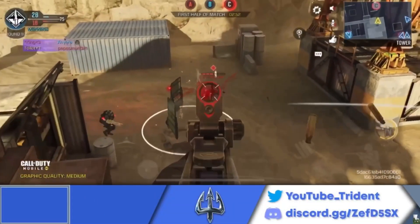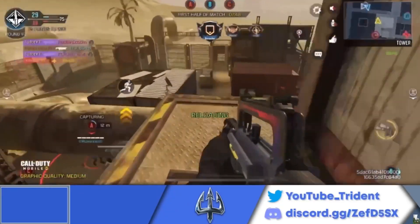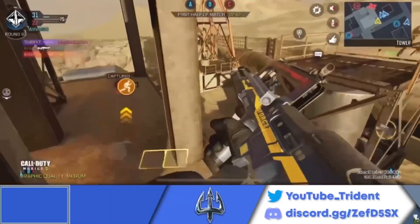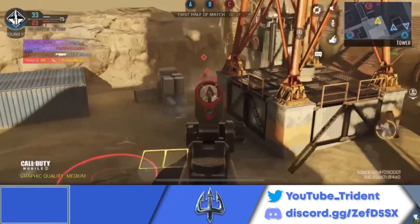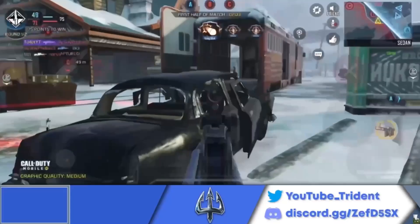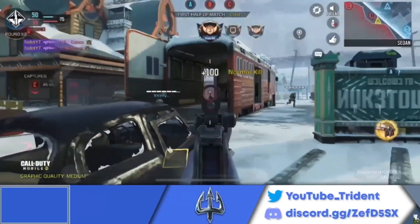Coming in at the number 10 spot, we have the FR-556. This gun was introduced to the Battle Pass this season and is arguably the most accurate four-shot AR on this list. That being said, it is a four-shot kill, so you won't be getting three-shot kills that you'll see with some other assault rifles on this list. The iron sight is not that good, but the main takeaways are the FR-556 has really good bullet spread accuracy and very little recoil at range, which is really important.